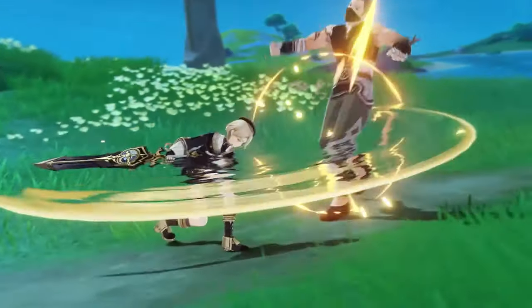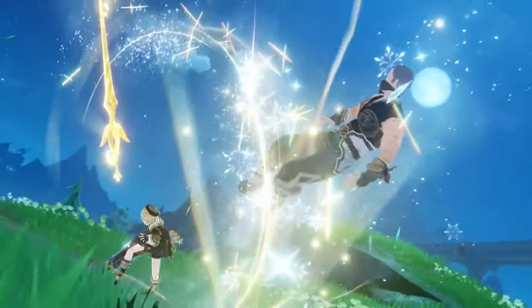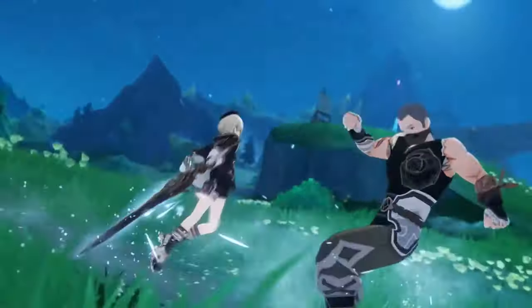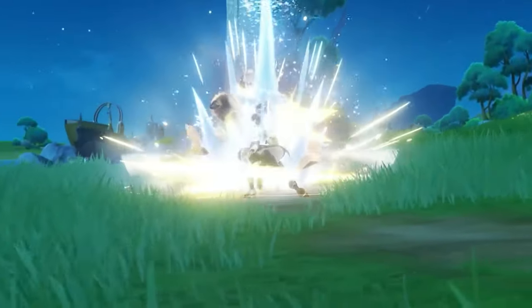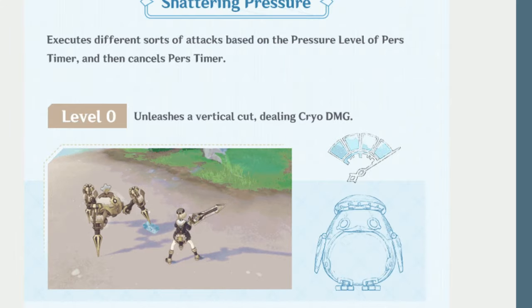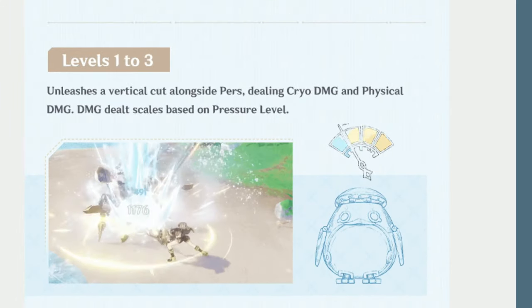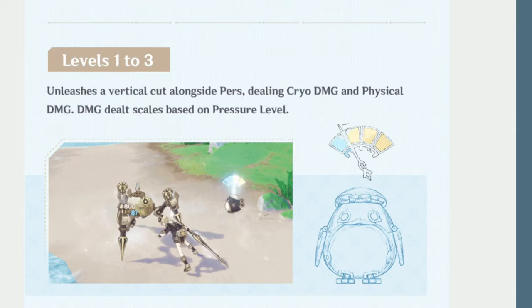His normal attack performs 4 consecutive strikes. His talent skill, Pressurized Flow, performs an upward thrust that deals Cryo damage and causes Freminate to enter Burst Timer for 10 seconds, which turns his elemental skill into Shattering Pressure, unleashing waves of frost every time he uses a normal attack and accumulating stacks for each hit, maxing at 4 stacks.